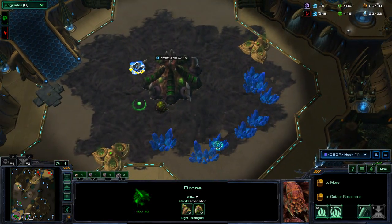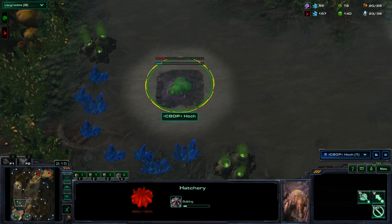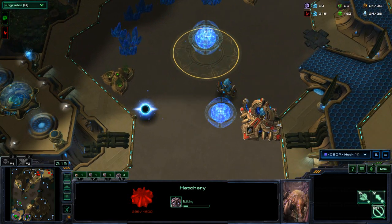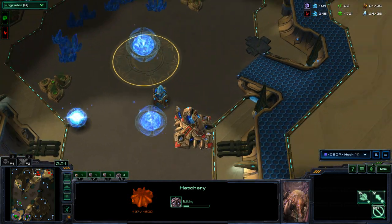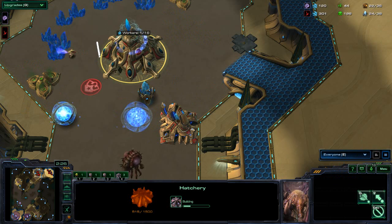He's going to go for a three fast bases. Zerg can't do it easily — if the Protoss sees that and starts attacking quick and killing drones, he's going to be outproduced and in trouble most likely.